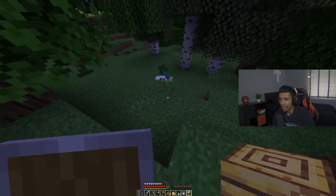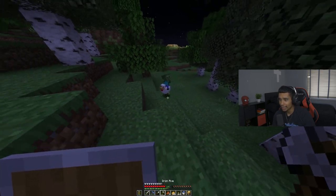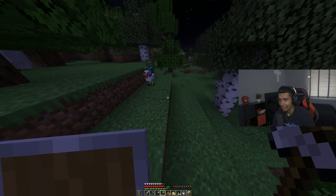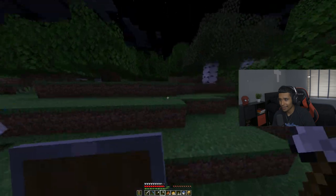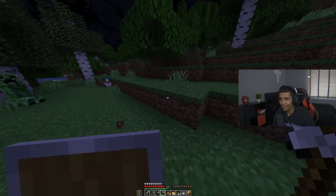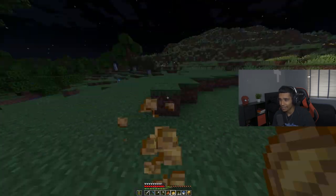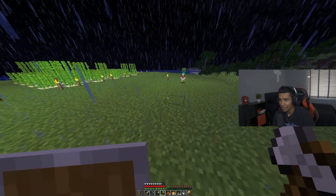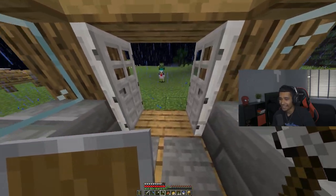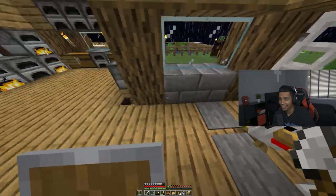There's a baby zombie riding a chicken! That's the rarest thing in the game — is it really? Yeah! If you put a name tag on it — come here, come here! Give me a name tag, I need the anvil. Go build one, hurry! There's a creeper on me too. What are we naming it? Name him Junior! Yeah, Junior — JR, lowercase.